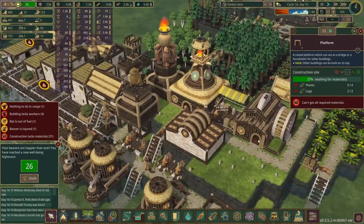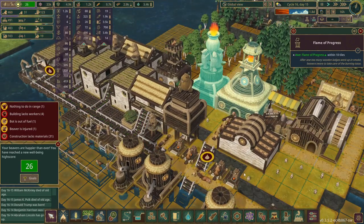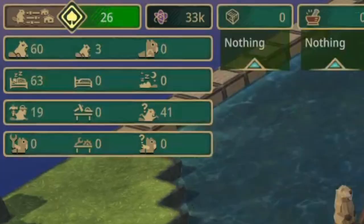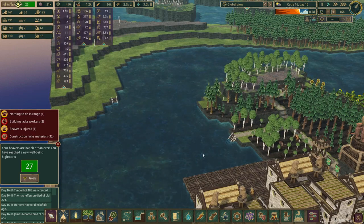How do they not have planks now? Aren't they making planks? Oh, they probably made this first - that's why. Oh my gosh, there are 41 unemployed beavers.